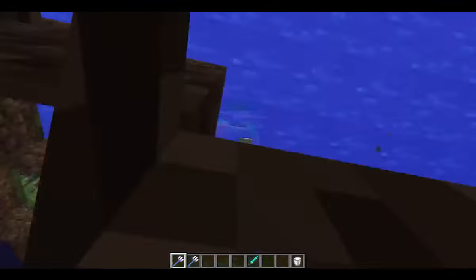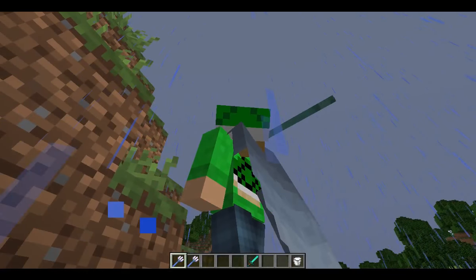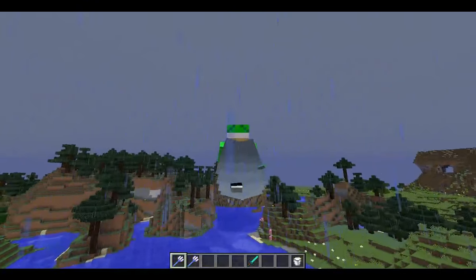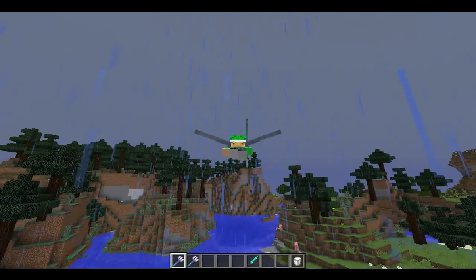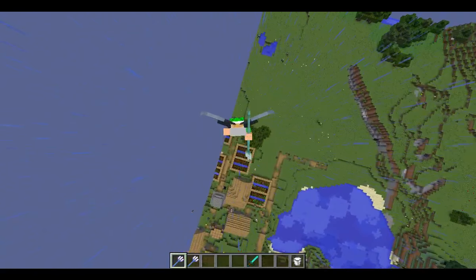If you stir in the water then go up, can you get this visual glitch in the air? No, you can't. But you can do some cool flips and such, I guess.